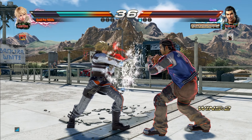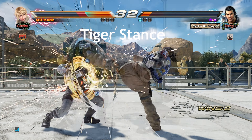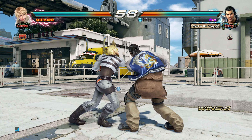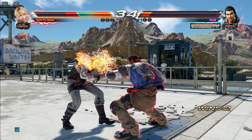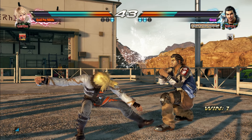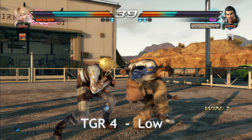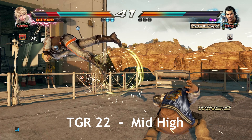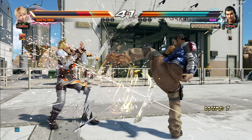Alright, now to cover the only stance you'll be needing for this guide: Tiger Stance. All you have to do to enter this magnificent stance is sidestep after the fourth hit of your Razor Rush. From this stance, you only have to know three moves. Tiger 4 is a low launcher, Tiger 2-2 is a mid launcher, and Tiger 1 is plus on block.